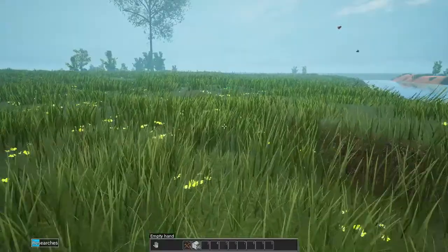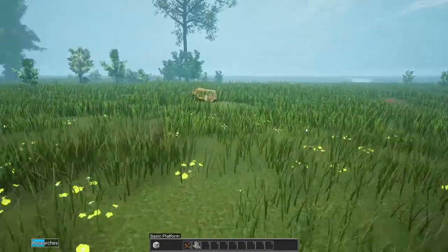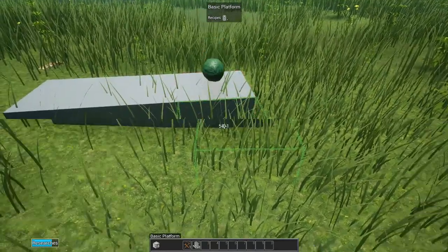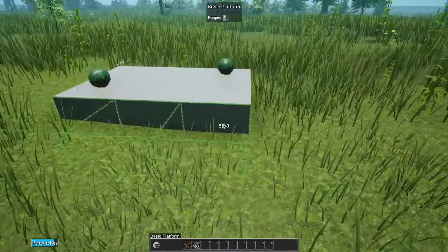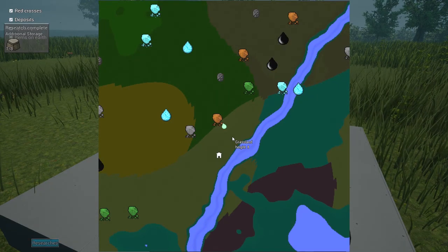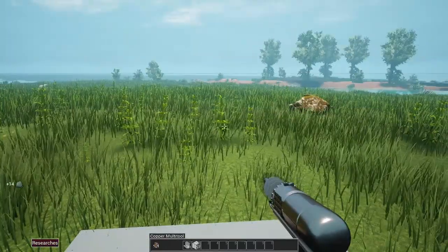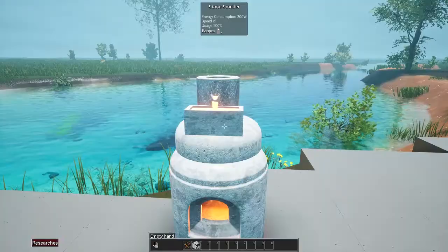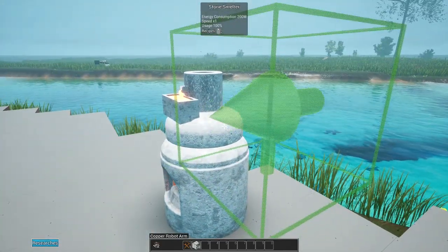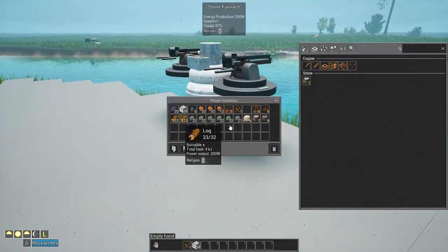Since we have the mining stuff researched, we'll head over to the copper area by the trees I cut down and lay down a little platform to set the mining unit on top. Let's do a three by three - but I don't actually have it made and I don't have the copper for it either. I need to harvest more copper - I totally spaced out there.